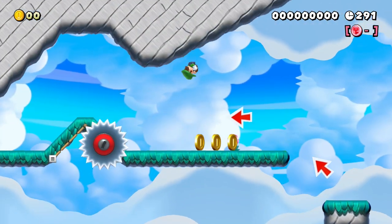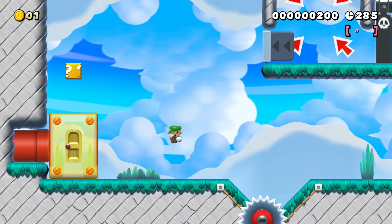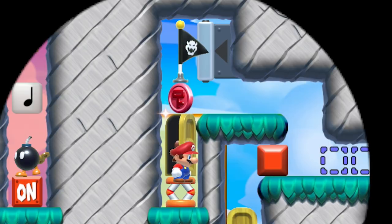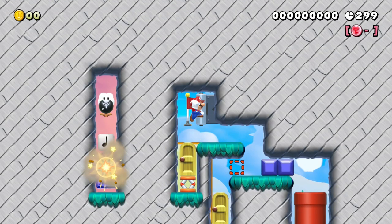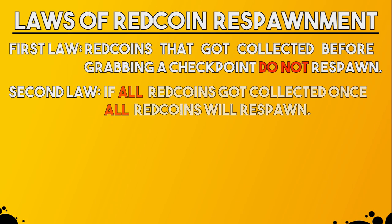So that's the first puzzle piece we need to carry information through death. The second one is the really weird spawning behavior of red coins after respawning at a checkpoint. Here's the first law of red coin respawnment: red coins that got collected before grabbing a checkpoint do not respawn. We can see this in the stage we just took a look at — the red coin here gets collected the first time Mario enters the room, right before he hits the flag, meaning that after every death the coin does not respawn.